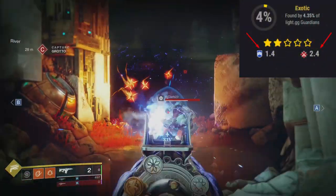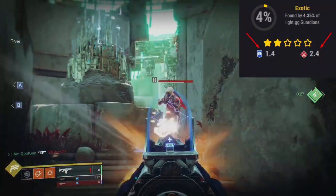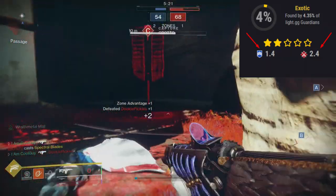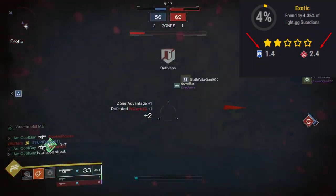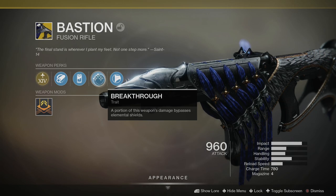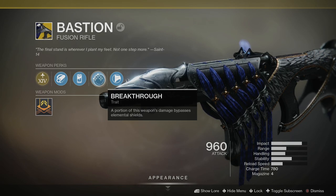I've looked around and seen on LightGG that out of five stars, it has a 1.4 rating in PvE and 2.4 in the Crucible. I'm unsure if people are just review bombing this thing due to the quest and the puzzle — I will get into that at a later date — but I personally think these numbers are way off, and I'm going to talk about why. Its second exotic perk is Breakthrough: a portion of this weapon's damage bypasses elemental shields. This is a very cool perk.